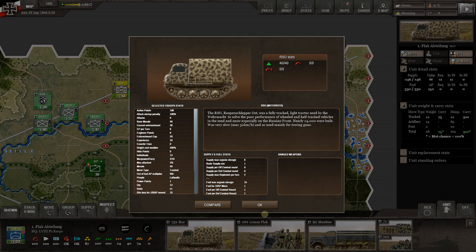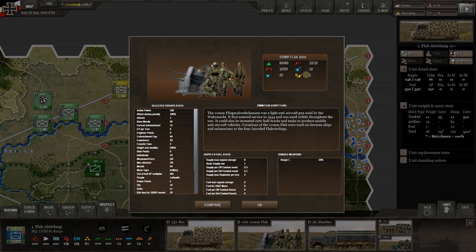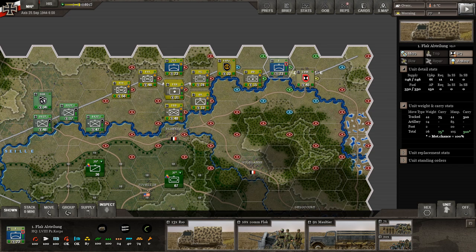What is it towing? It's towing 20mm flaks. Looking at them, the range is one — and almost all flak I've seen in this scenario has a range of one. So you're going to want to keep them really close to, and usually I would just stack this with the headquarters.